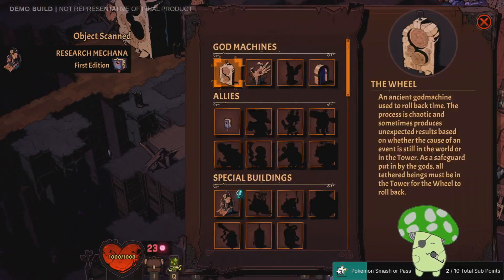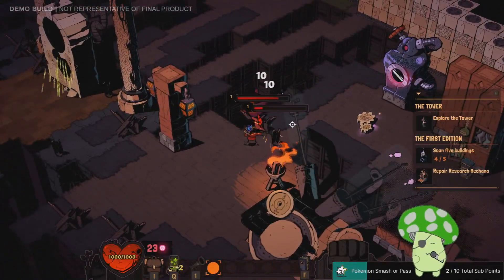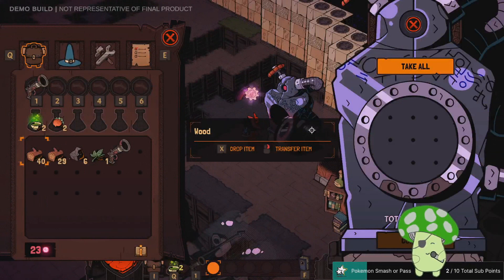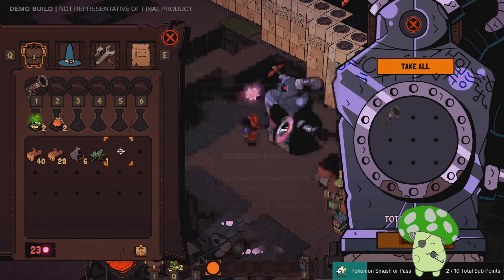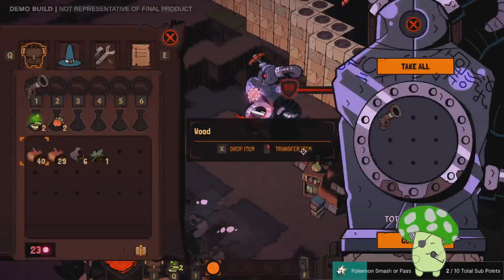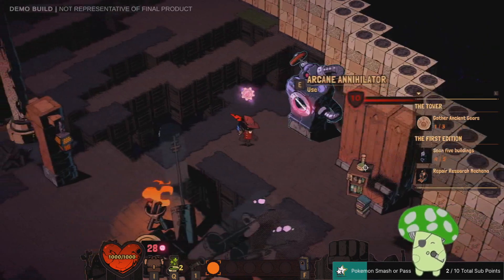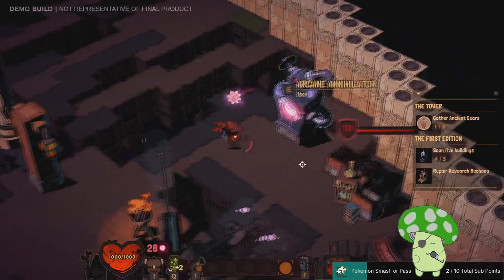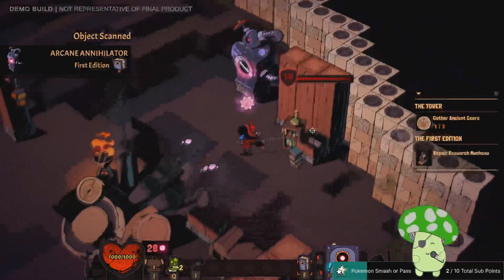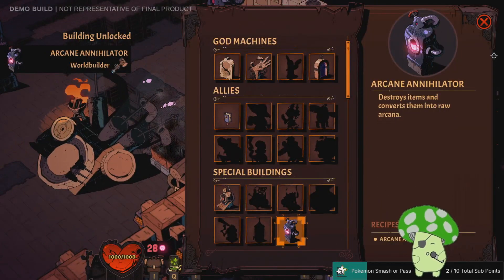I see manuscripts all around. Now I need to figure out how to get to them. This one I can see — just punch this. Arcane Annihilator. I can convert my old broken gun into Arcana. Neat. I feel like I should scan you. I've got entries — destroy this item, convert them into raw Arcana.